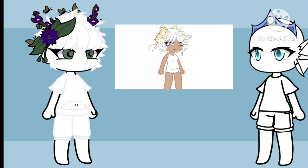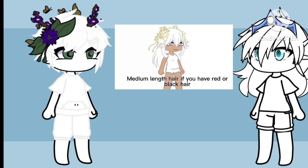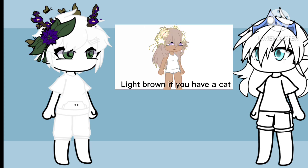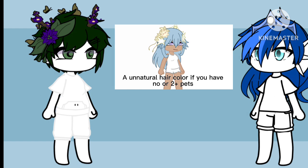Now for hair: short hair if you have blonde or brunette hair; medium length hair if you have red or black hair; long hair if you have dyed hair. Now for hair color: blonde if you have a dog; light brown if you have a cat; brown if you have a reptile; orange or red if you have a rodent; unnatural hair color if you have no pets or 2 or more pets.